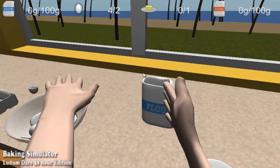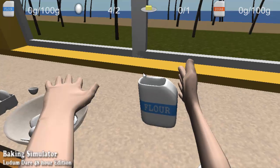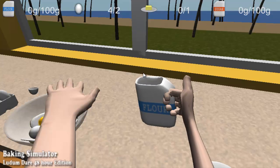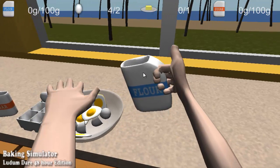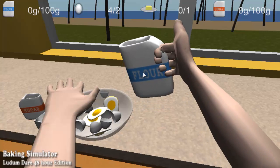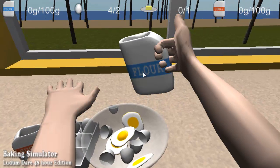And it might even seem that I can't even control my arms, but hey, don't judge me. And it might even seem that I can't even grab a hold of this flour. But I'm going to prove you wrong by lifting my hands. Yes! Now what we're going to need to do is pour a hundred grams of flour into this pan. And this is how you're going to do it.